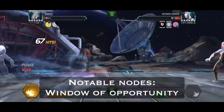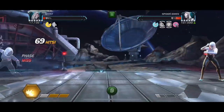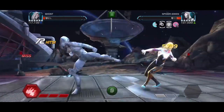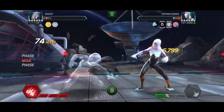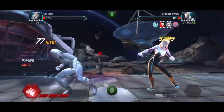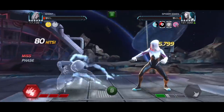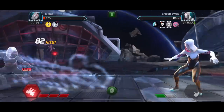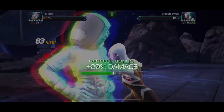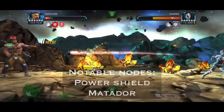Spider-Woman is a much harder matchup because she has Window of Opportunity so you can't really parry her, and she has a higher evade chance overall. This is where I suggest using Ghost because she can counter evade so easily. It's a very boring fight — you just dash back, go back in, dash back, go back in — but it's very efficient and should be a clean solo. Nothing too crazy to worry about here.